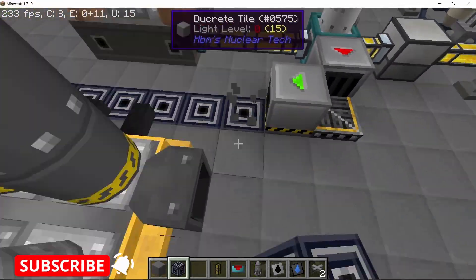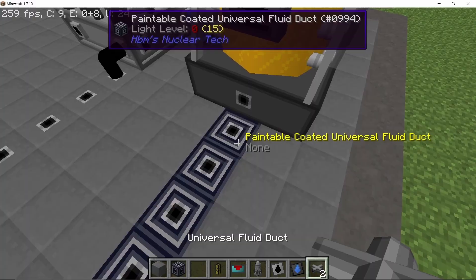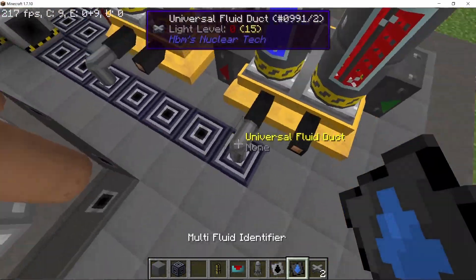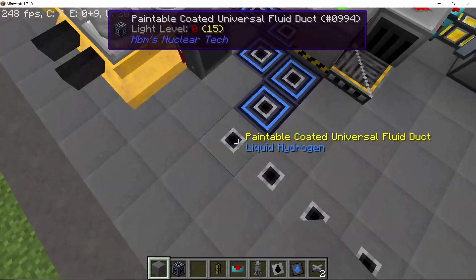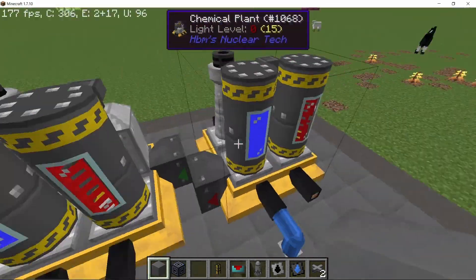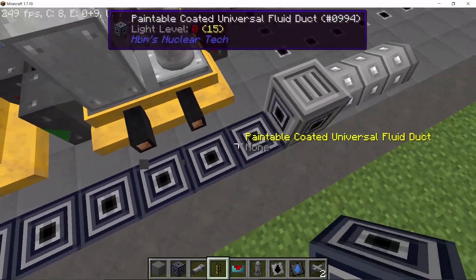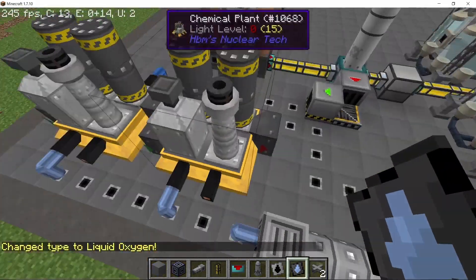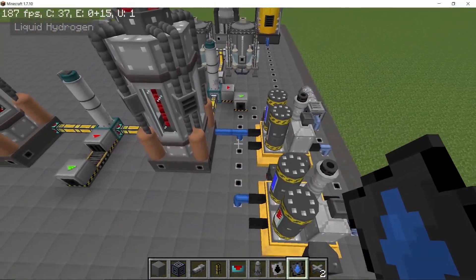Time to connect some pipes using paintable coated universal fluid ducts and set this line to liquid hydrogen, covering this entire section up. In order to get rid of liquid oxygen we are going to use the drainage pipe again, as there is no negative consequence of draining liquid oxygen. Also connecting liquid hydrogen to the ore acidizer.